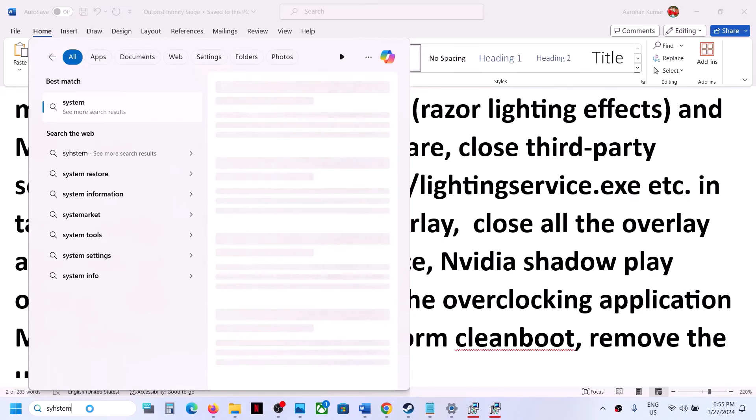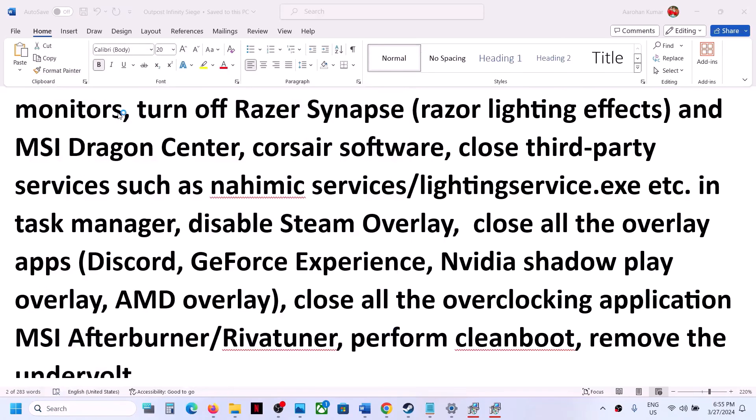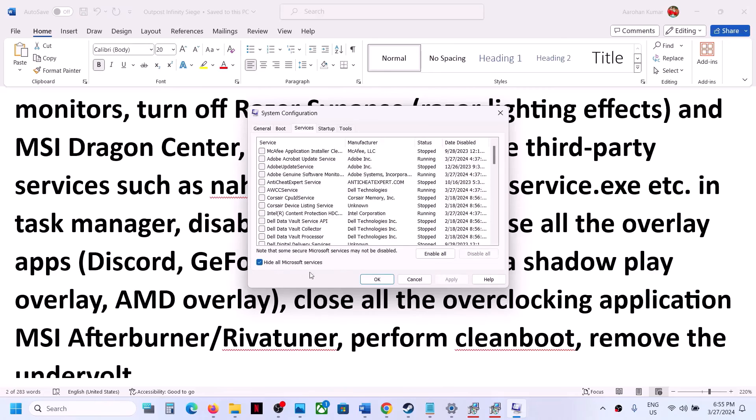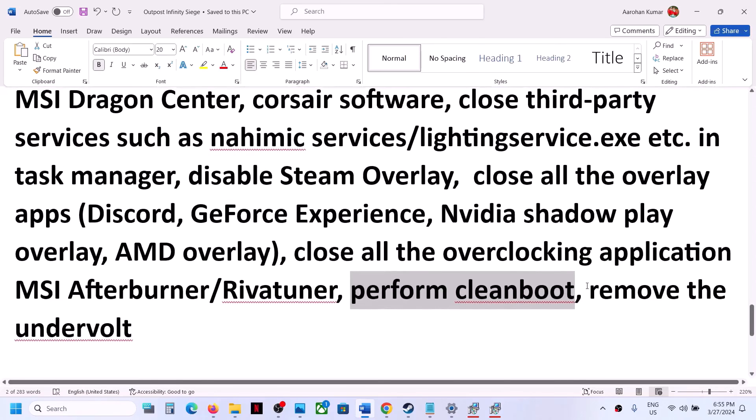To perform a clean boot, type 'System Configuration' in the Windows search box and click on it. Go to the Services tab, put a check on 'Hide all Microsoft services,' and then click Disable All. Click Apply, then OK. You will be prompted to restart — restart your computer and then launch the game.